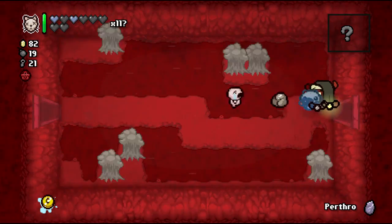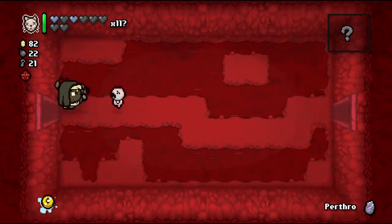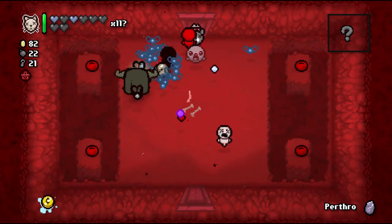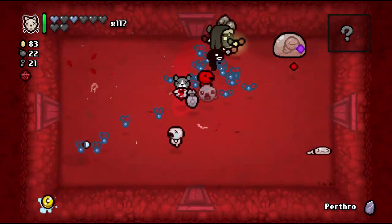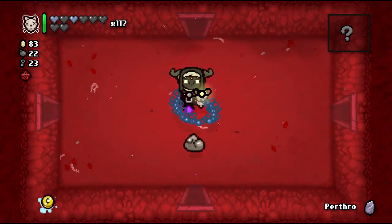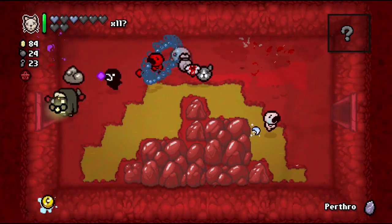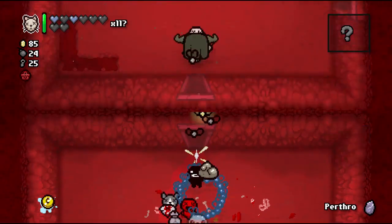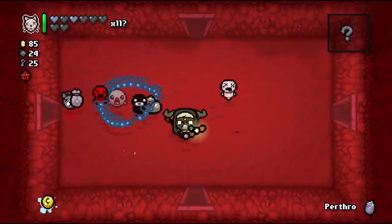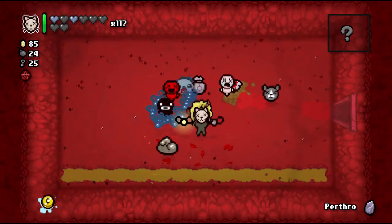If we can find the Giant Flies item that would be amazing — not that we need any more damage though. Flies are wrecking things. We should be using Tammy's Head — now with Brimstone that's just stupid damage. Oh my goodness, this is so amazing! We're going to wreck the Dark Room so easily — it's going to be awesome.